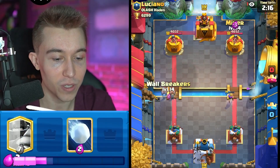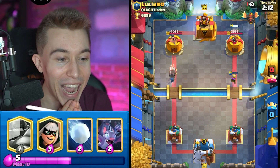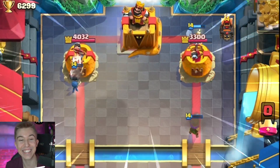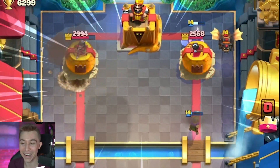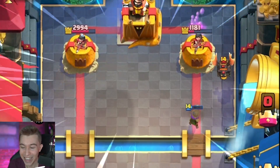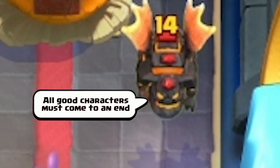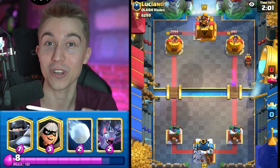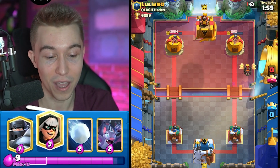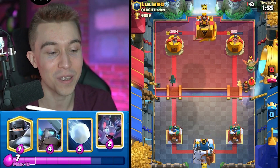Mega Knight isn't necessarily the best play — I'd rather go in for a Miner here with the Musketeer still tagged. Yes! Let's get fired up, let's burn his tower down. That Musketeer is my hero. I cannot believe how much damage I just got there — I literally am in disbelief, I am in shock. That Musketeer timing was immaculate.